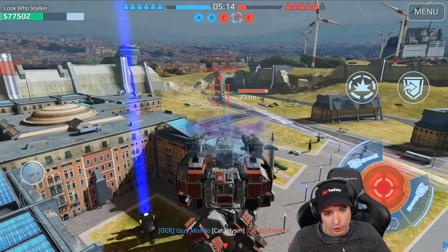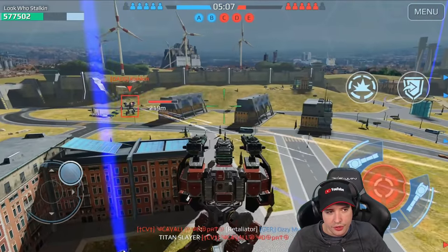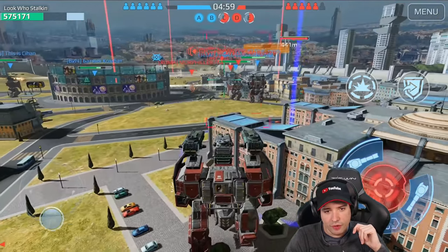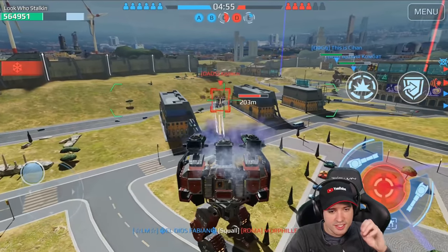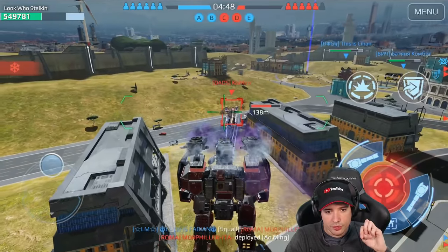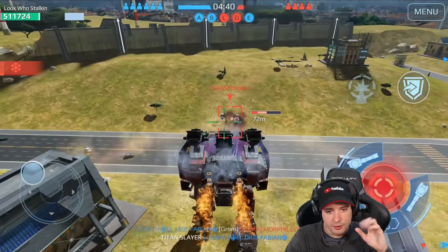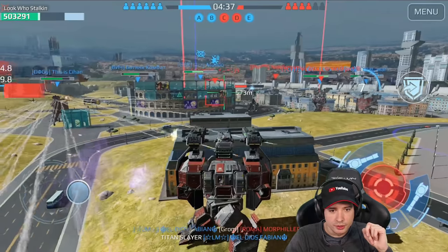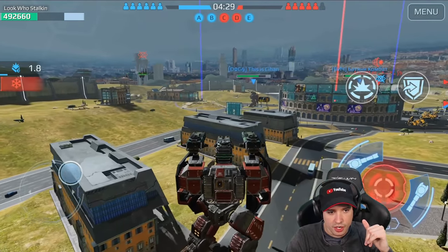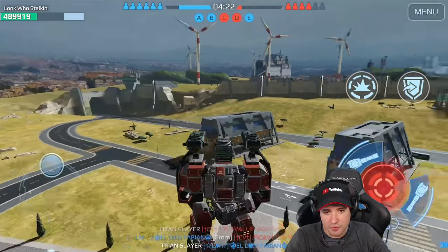There is a Nightingale spawned in. Two Arthurs over there — so let me go to the other side of the cover to be safe from the enemy Arthurs firing at me. An Ao Ming has spawned in. We can do some damage to it. Look how much damage we're doing to the Ao Ming, dude — this is insane! That Nightingale is being very annoying, but this Arthur goes down so fast from the other shotgun Arthurs.